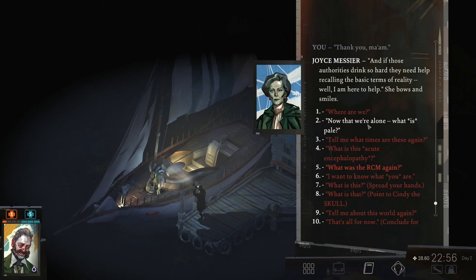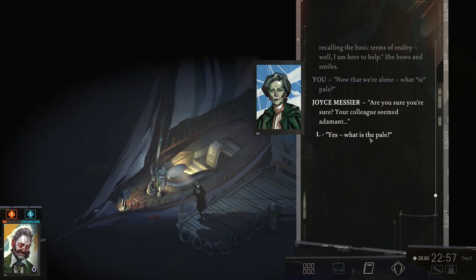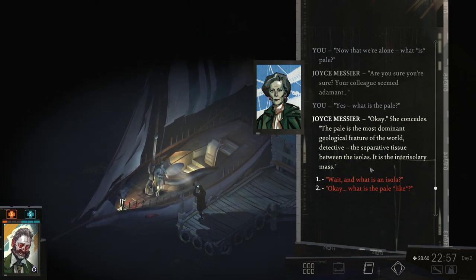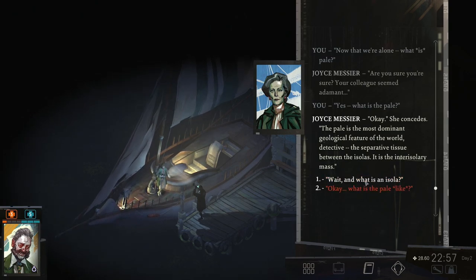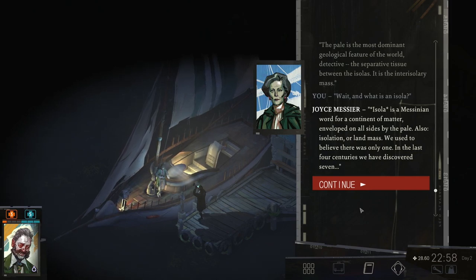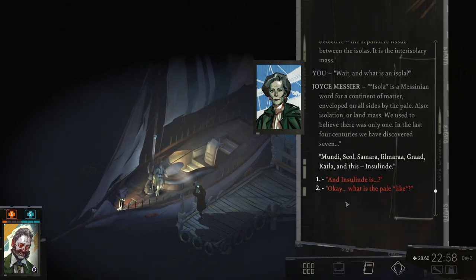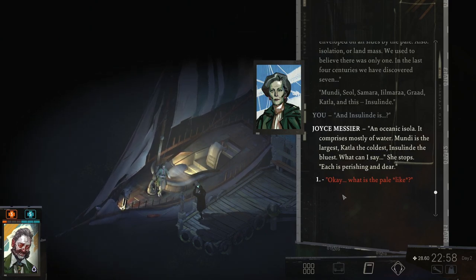Now that we're alone — what is the pale? 'Are you sure you're sure? Your colleague seemed adamant.' Yes, what is the pale? 'Okay.' She concedes. 'The pale is the most dominant geological feature of the world, detective. The separative tissue between the isolas. It is the inter-islery mass.' Wait — and what is an isola? 'Isola is a Mycenaean word for a continent of matter, enveloped on all sides by the pale. Also: isolation. Or land mass. We used to believe there was only one. In the last four centuries, we have discovered seven: Muindi, Seol, Samara, Ilmara, Grad, Katla, and this Inselinde.' And Inselinde is... 'An oceanic isola — it comprises mostly of water. Muindi is the largest. Katla, the coldest. Inselinde, the bluest.'